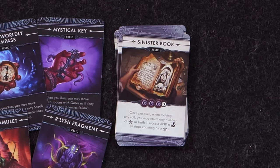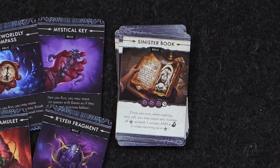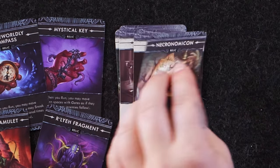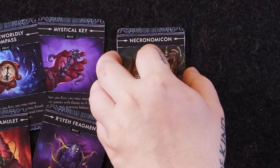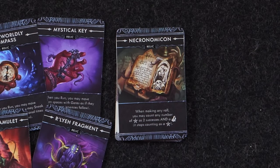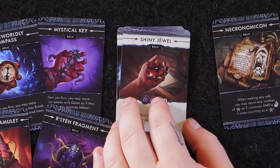Sinister Book: once per turn, when making any roll, you may count any number of stars as both one success and a tentacle — it stops counting as a star. Its transformed version, the Necronomicon: when making any roll, you may count any number of stars as two successes and a tentacle — it stops counting as a star. That is ridiculously powerful.